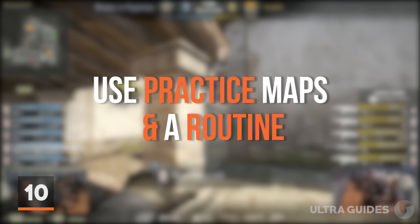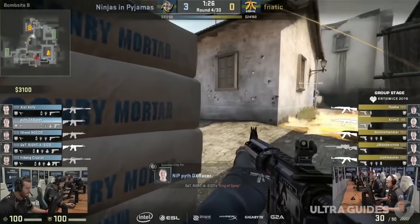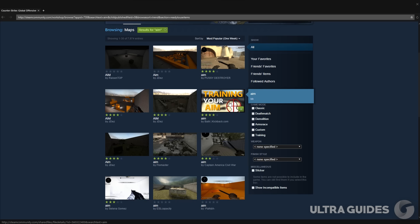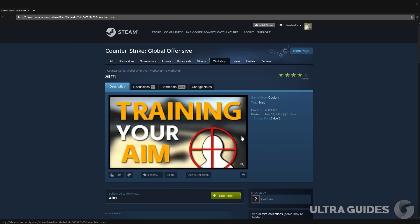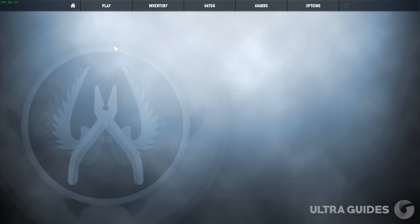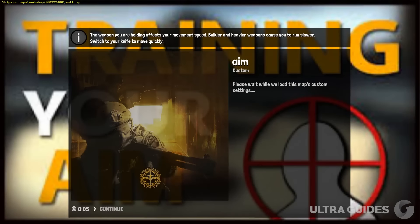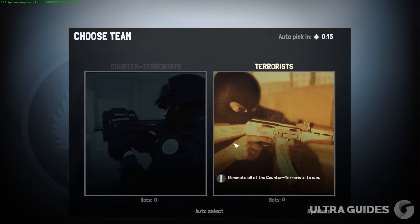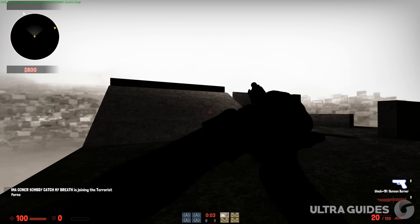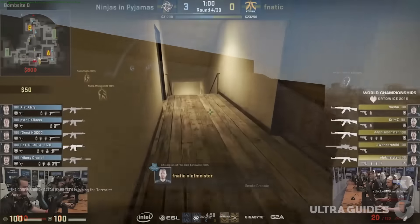Starting off with number 10: download practice maps and set a routine. This is in our number 10 spot mainly because it's probably the most obvious thing to adopt on this list. Downloading practice maps and practicing is one of the best things you can do for your aim. Just hop on a practice map and train your aim for up to 30 minutes before a competitive game. Set simple goals and routines — how many headshots you want with each gun while you practice. At least devote a little bit of time into doing this each time you launch up CS.